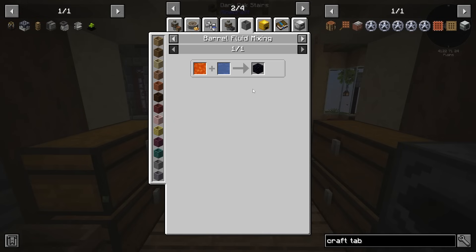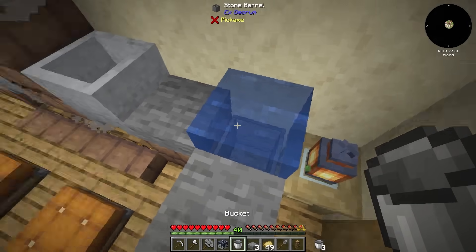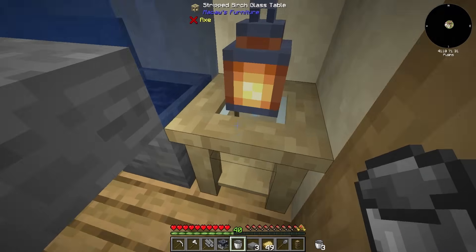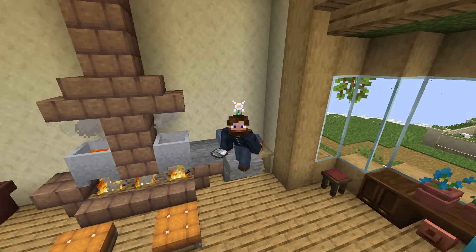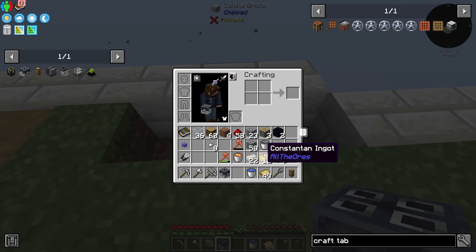Both ways are definitely worth doing. You can make it inside of a barrel just like this. One way to make obsidian is by placing water directly above the stone barrel and then grabbing your lava out and placing it inside here. When doing that, it converts it immediately, and you are left with obsidian and can pull it right out. That's sort of what it means whenever you see those recipes set up for the barrel.